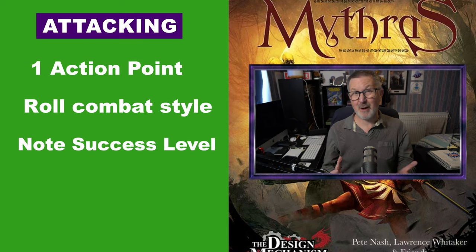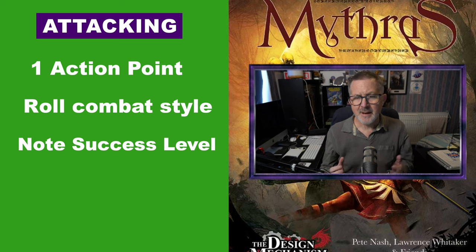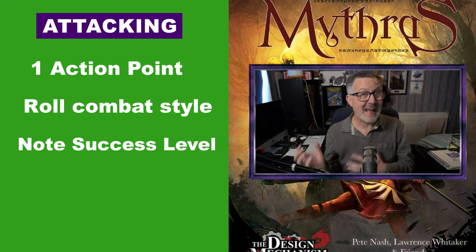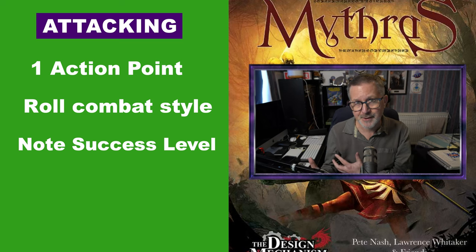Using a weapon to strike an opponent is a proactive action, so the character needs to use one of their action points. They then roll their combat style and note the result. If they roll equal to or less than their combat style, they have successfully hit their opponent. It is important to note the roll's success level for later — it could be a standard success or a critical success.